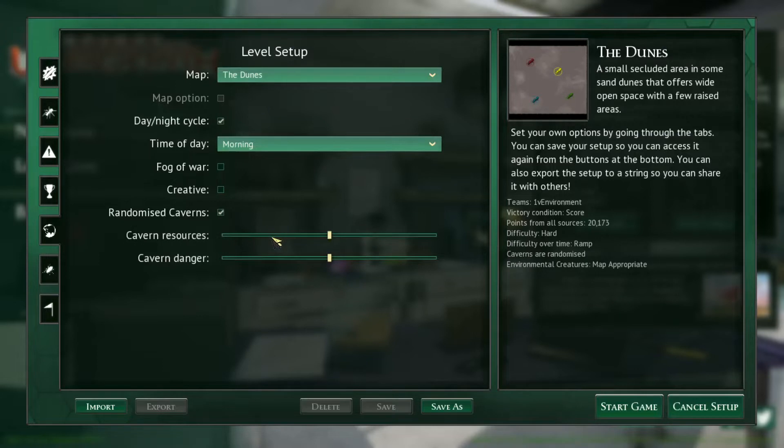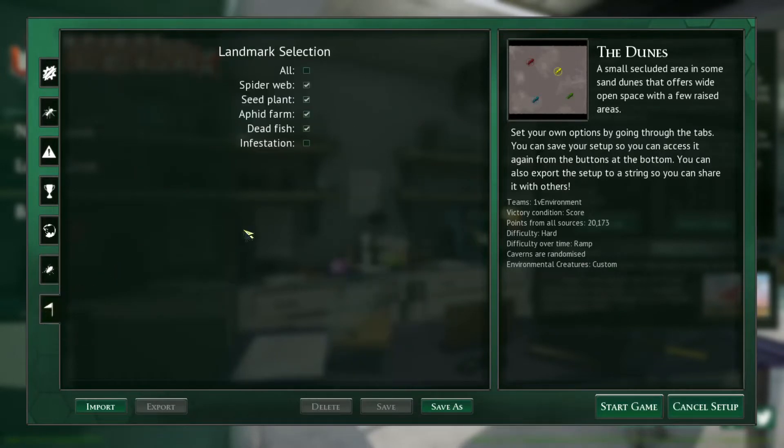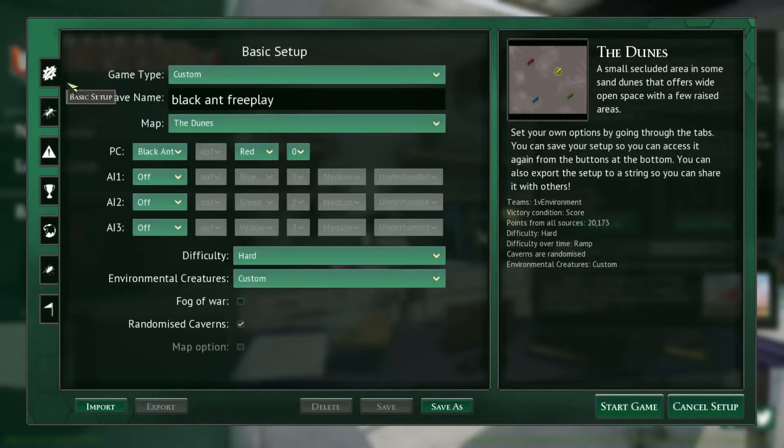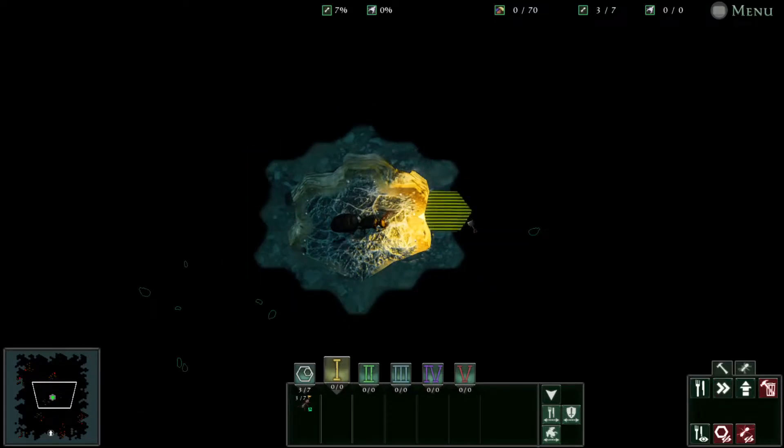We're going to do randomized caverns with less resources and less danger. I'm going to turn the normal creatures on, except for beach. I don't really like the spiderweb, so I'm going to be turning that one off. We're going to press start. While the game is loading, please like, subscribe.